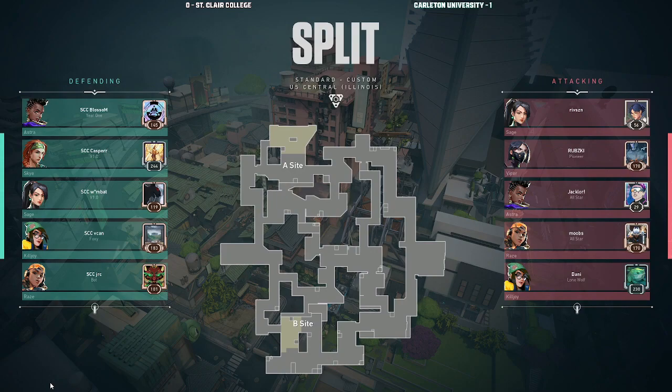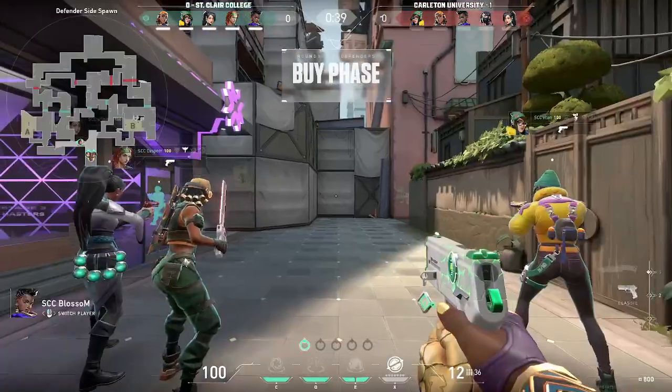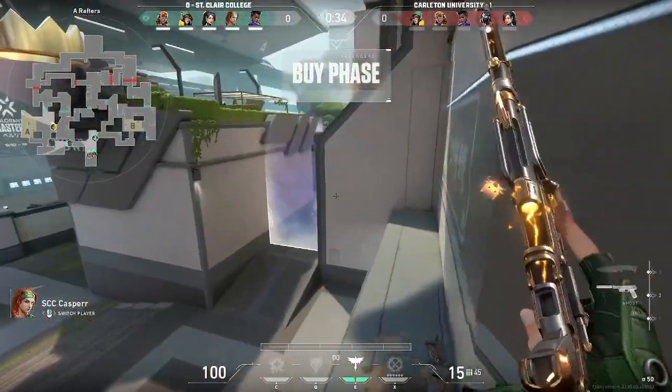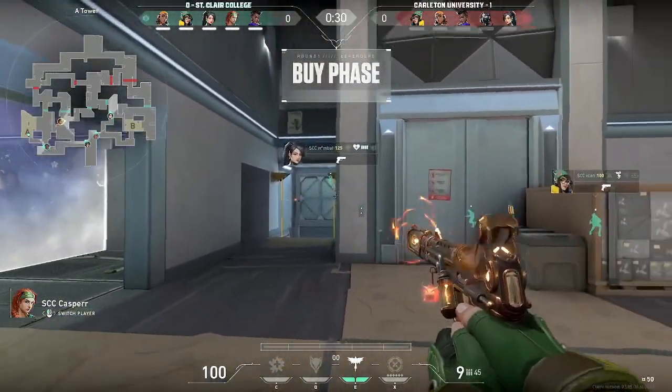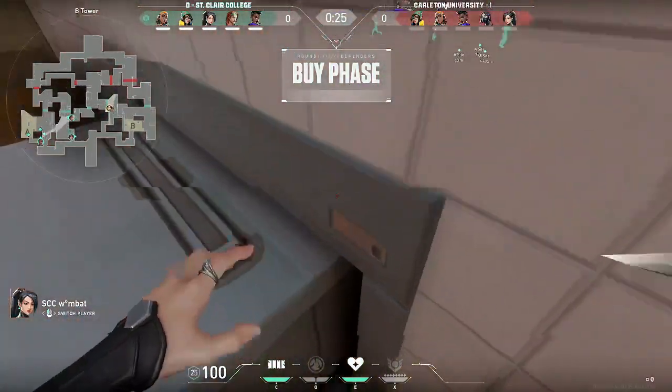Welcome back to game two of St. Claire College versus Carleton University. We're going into Split — we've seen this map from St. Claire before, a tighter game on this map. We're seeing that same comp: they'll have the Sage and the Raze, trading out their Jett and their Sova. The enemy team is also picking up a Viper, otherwise the same comp as St. Claire, trading that Sky out for the Viper.